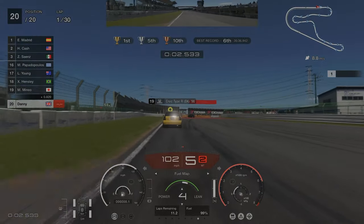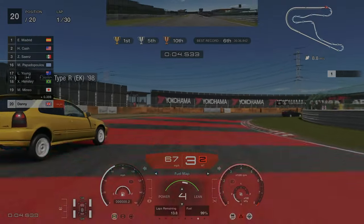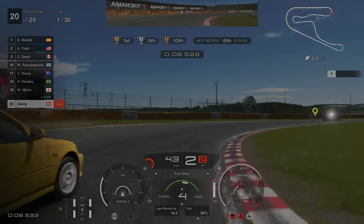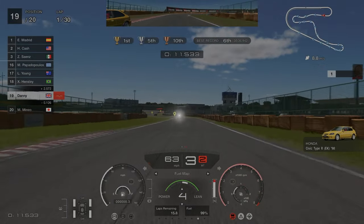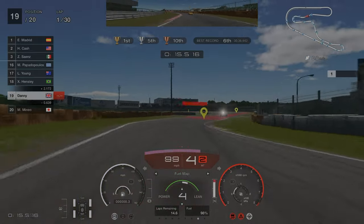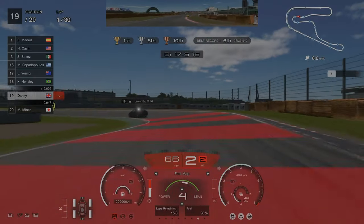When you start the challenge the first thing you want to do is change the fuel map to around four or five. As you can see I've got it on four at the moment. The reason for this is it reduces fuel consumption and will therefore increase the amount of time you can spend on track without pitting, as the plan for this is to only pit once.